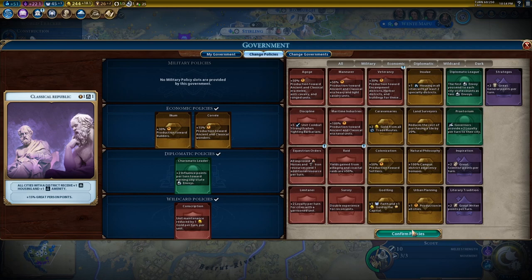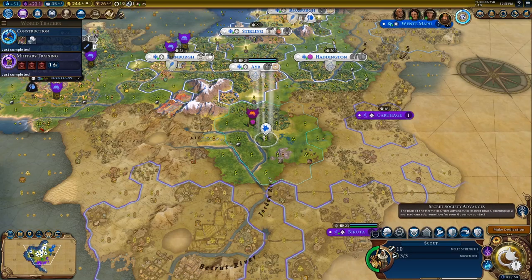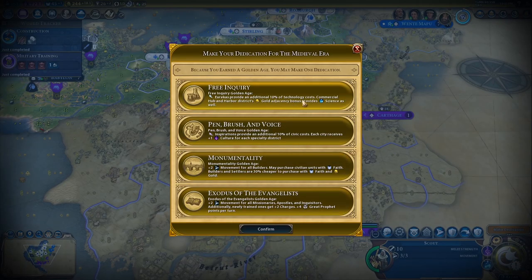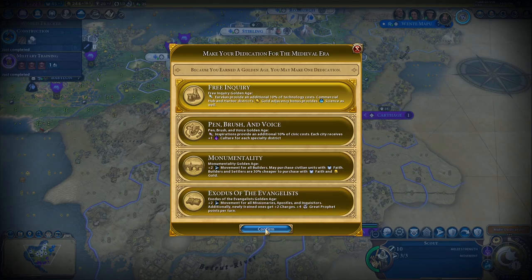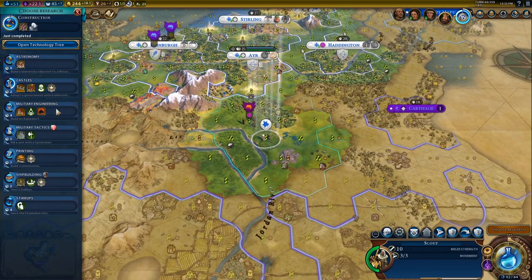Now, this isn't the worst bonus in the world because, bottom line, it will increase your yields. If you put some districts around a ley line, you're going to get plus one. I can't complain, it's not the worst thing in the world. But what I do have to say is that it's just not really that powerful, in my opinion.